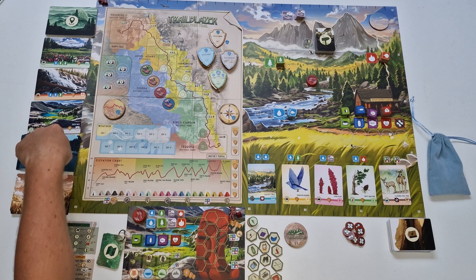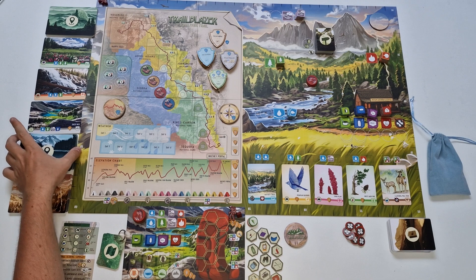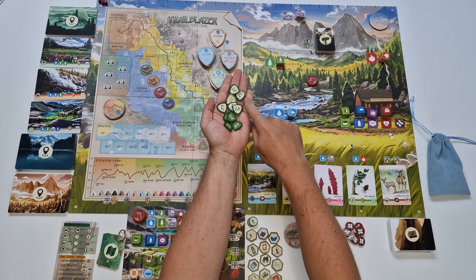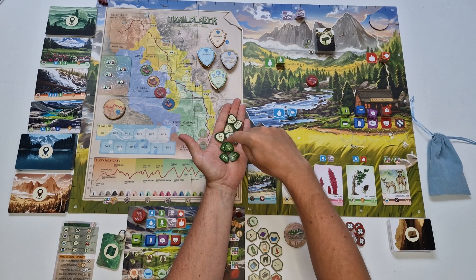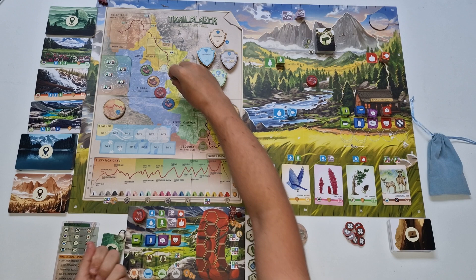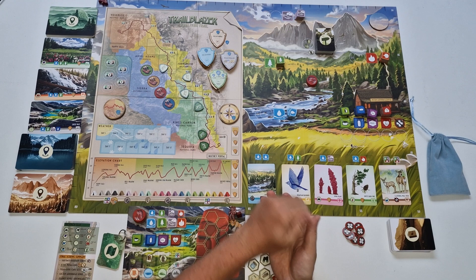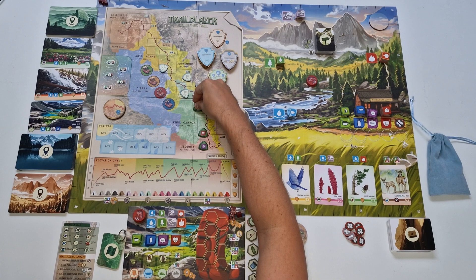There are three destination decks — green, blue, and brown. Separate them, shuffle them, and uncover three cards from the green deck at the beginning of the game. Last but not least, the game comes with two types of JMT markers: take three white ones and three green ones from the box, place the white ones in the white spaces along the trail and the green ones randomly in the green spaces, return all extra tokens to the box, and then flip all of them face up.